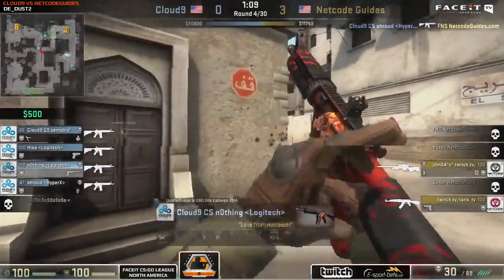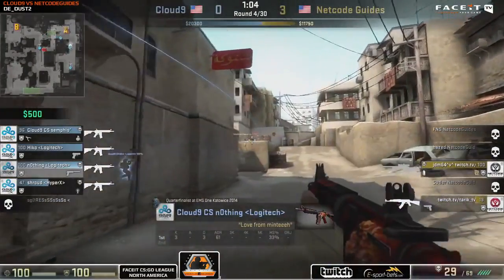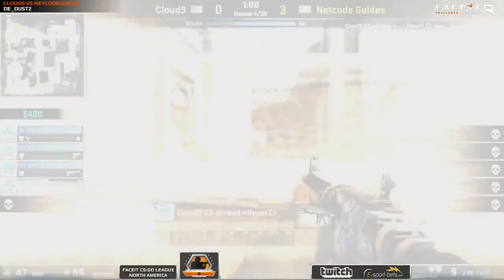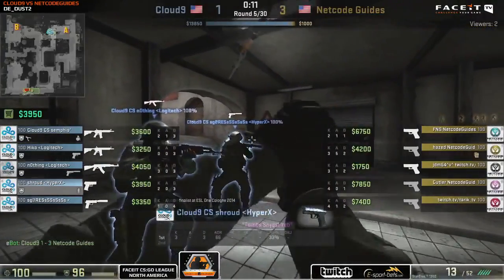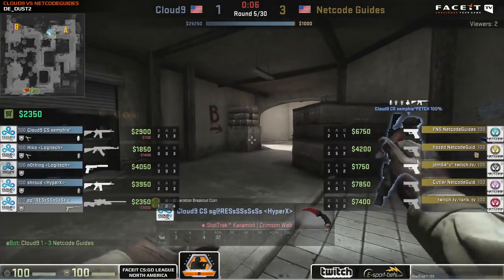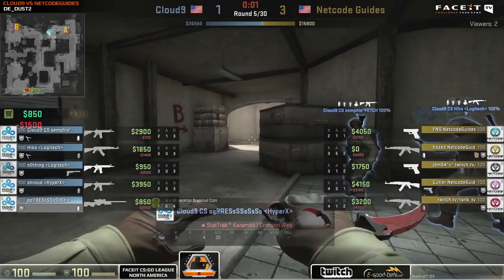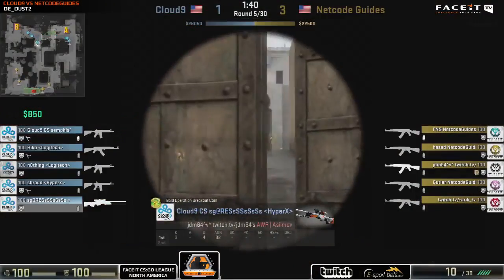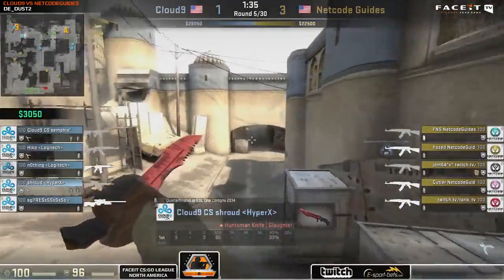It's a good round here from Cloud9, shutting down Netco Guides pretty solidly. Netco Guides left with only JDM64 and Tarik remaining. Tarik goes down and JDM64 is unable to save his AWP. Almost a clean sheet for Cloud9, with only Sean Gares going down. Great aggression all across the map — the M4A4 working out well, getting up close and personal, able to spam through smokes. The recoil is harder to deal with, but Cloud9 are making it work, just as they did at LAN.